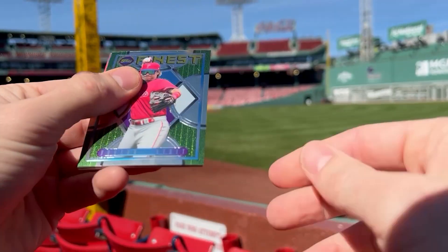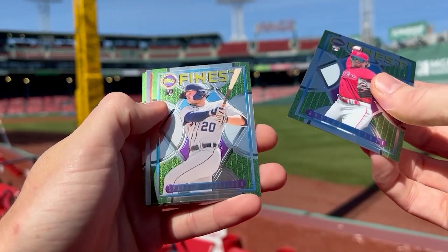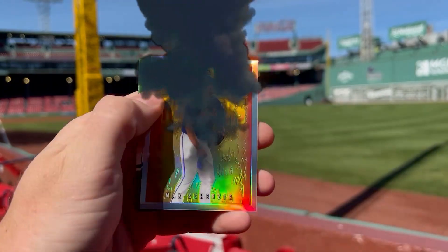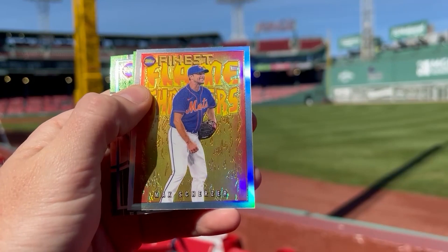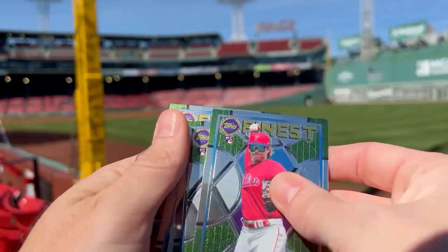Pack nine — we got an insert here: Stout, Torkelson rookie, and it looks like the Flamethrower insert with Max Scherzer — looks pretty sick with the blue and orange Mets jersey. Then you got Brujan and Soler.